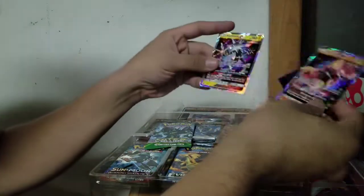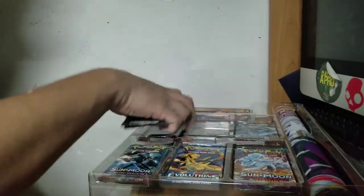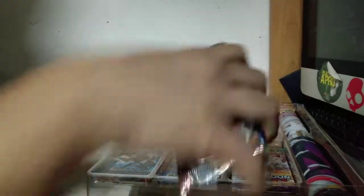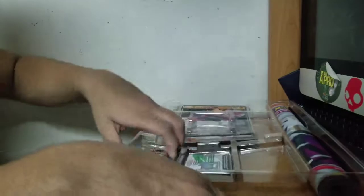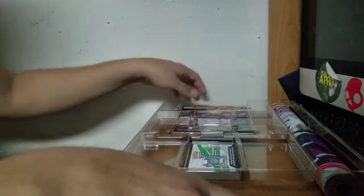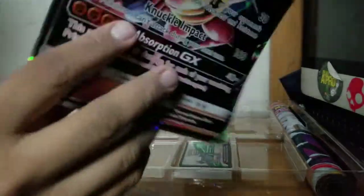Buzzwole GX right here. And then we have Zerkatrée GX — those are the two Ultra Beasts it comes with. If you want the other two Ultra Beasts, those can of course be found on the other Ultra Beasts GX Premium Pack. Also a giant Buzzwole GX here.